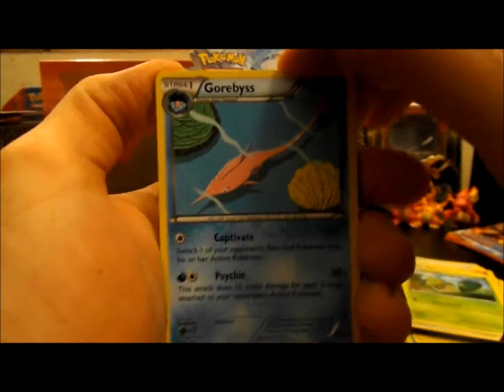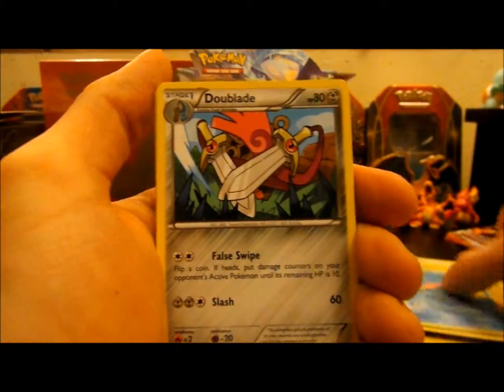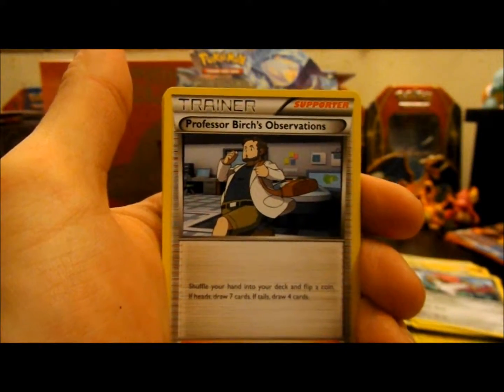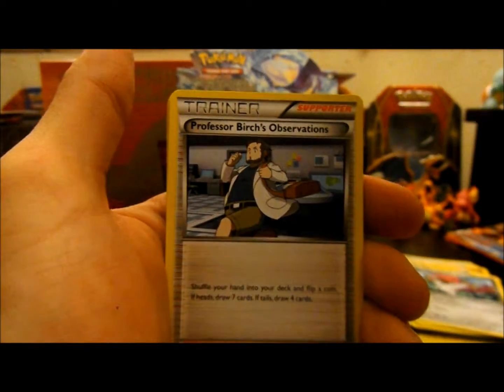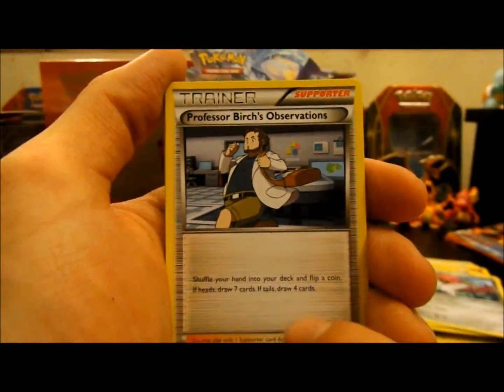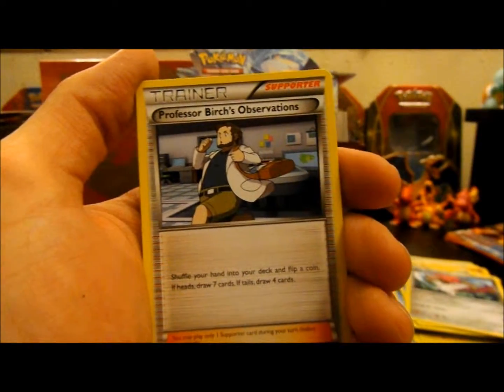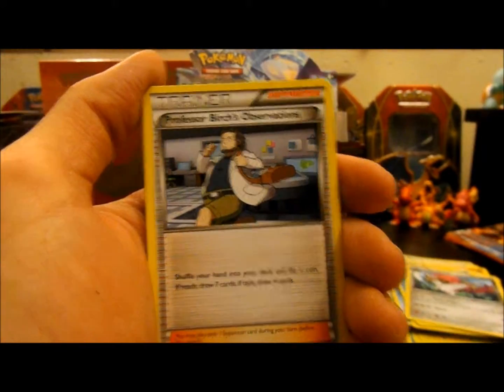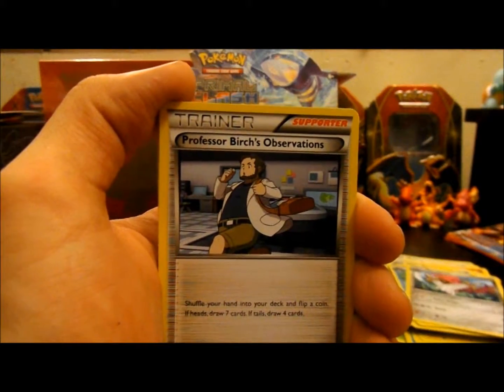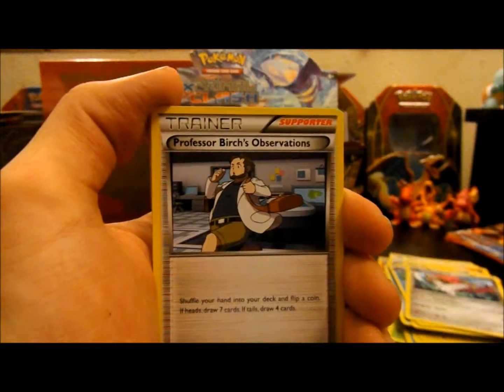So we have a Gorbis, Doublade, Professor Birch's Observations — this is a neat supporter because it's like an N and a Juniper mixed. You shuffle your hand into your deck, flip a coin: if heads you draw seven like Juniper, but if tails you draw four. But it's better than N in that situation because it's not based on prize cards, but if you had five or six you're guaranteed more.